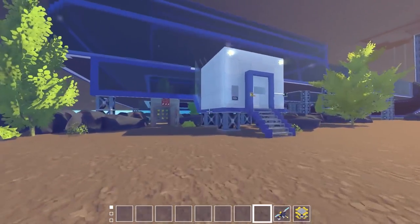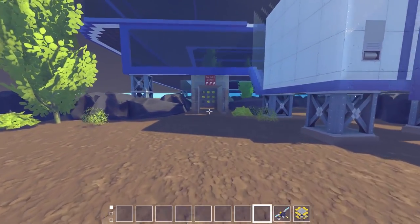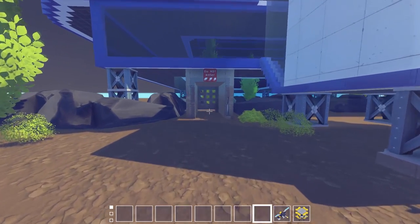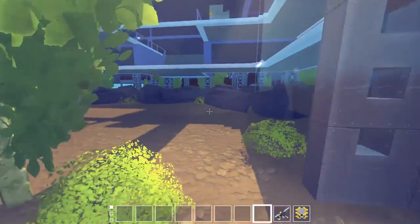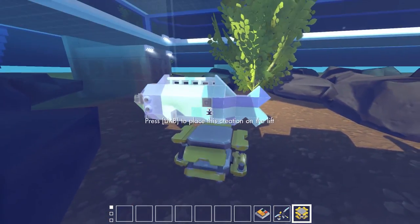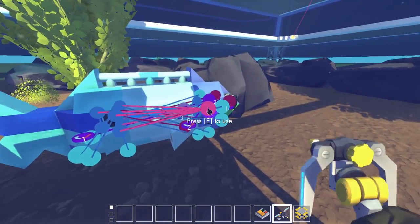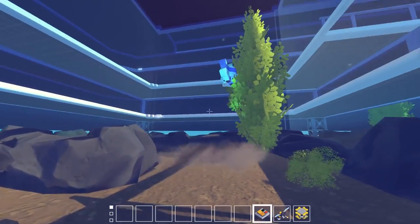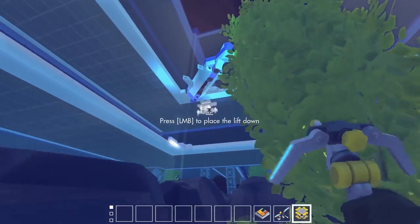We're going to walk into here and release a couple of AI fish inside the tank. I was also sent an actual small aquarium from the Discord that I want to use — I'll show you guys that in a second. Let's hit the switch and release some fish. This was the Queen Parrot Fish from our last Viewer Creations episode, by CJCKCT23. This one works pretty good in here. Let's go ahead and release it — this is the default thruster positions and speed. He's a little fast and typically gets caught in corners at this speed, and he gets a little confused.